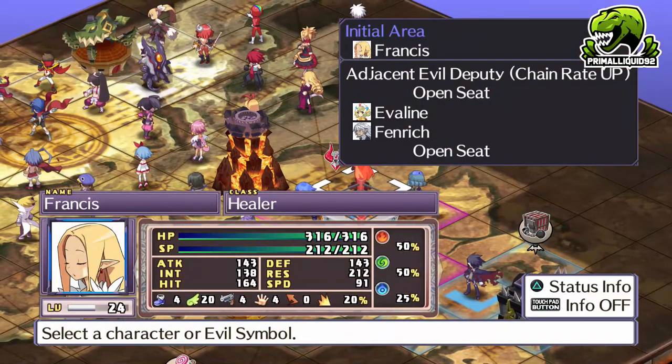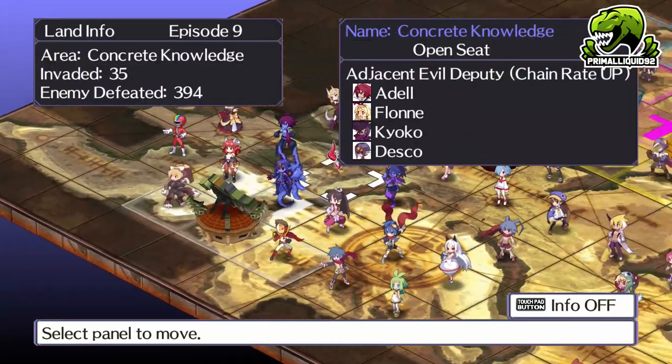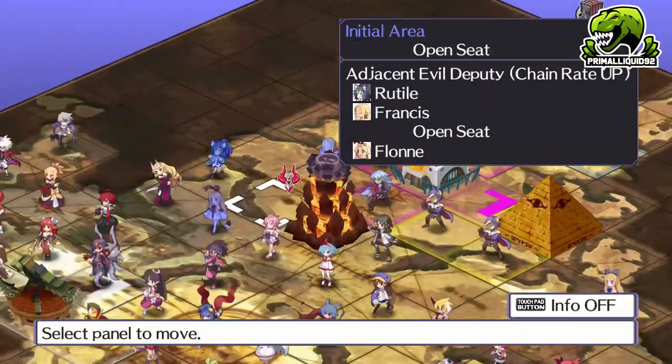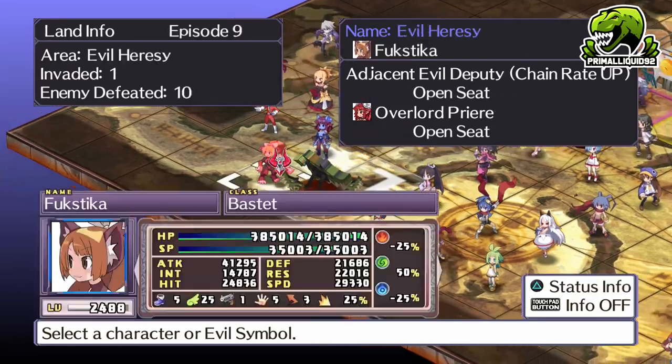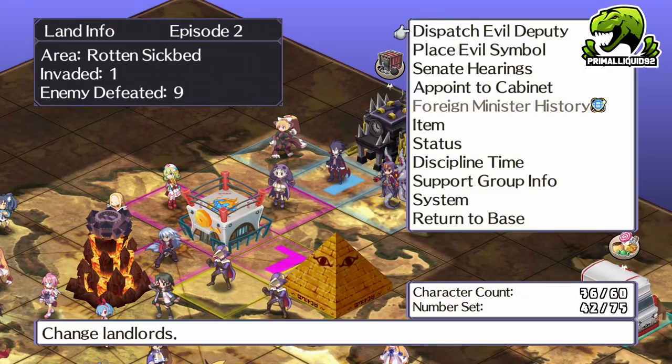First of all, we need to get a PPS, and there are only two ways to do so. You can capture and discipline a level 1000 plus Neko monster — this is the girly cat monster, by the way, not the little cat. It does have to be over level 1000 as well.